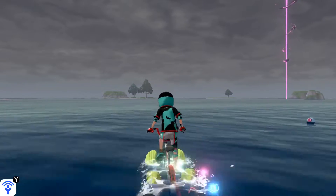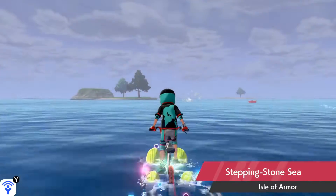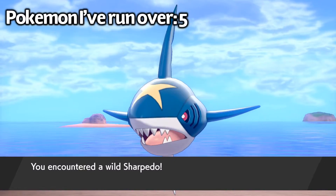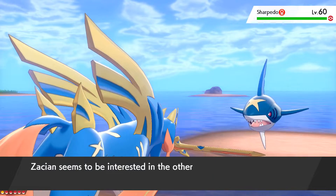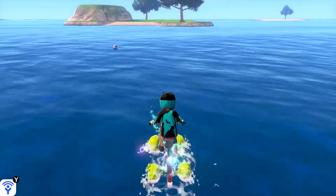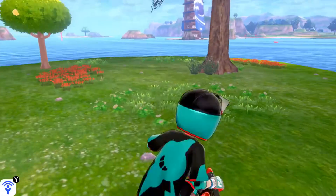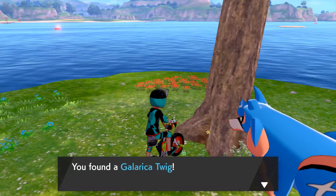As you can see, I'm heading to one of the smaller islands just off the coast of the Tower of Waters. And of course I have to get chased by a Sharpedo, which this time caught up to me. I'm glad this is a Pokemon game and not the real world, because that would have ended a lot more badly. Let's escape from the battle and keep heading on. There's a sparkle next to this tree, and it's a Galarcia twig!